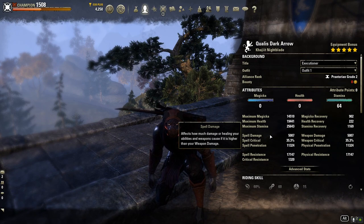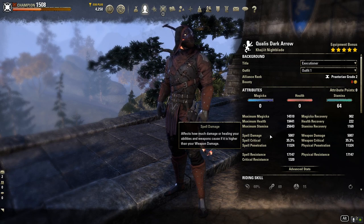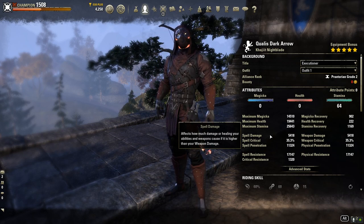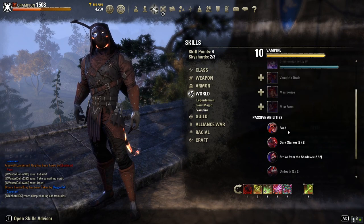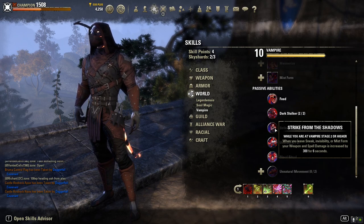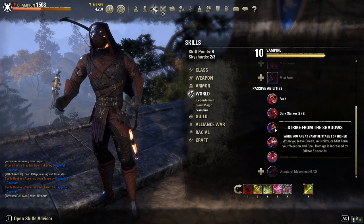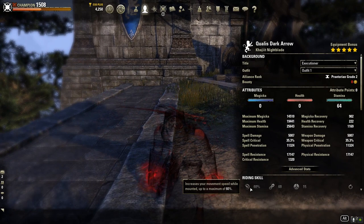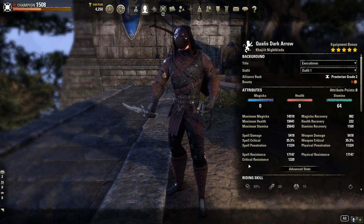Let me show you something real quick. You go into stealth, then you come out of stealth — you see how I just popped up to 5,400 spell and weapon damage? That's unbuffed, and that is coming from being a vampire — Strike from the Shadows. While you're at vampire stage two or higher, when you leave sneak or invisibility, your weapon and spell damage is increased by 300. So every time we're using Shadowy Disguise and come out of it, we're going up on weapon and spell damage. Right now we're at 5,418.